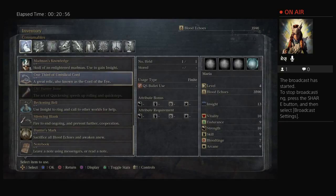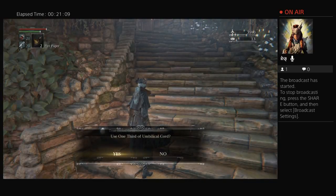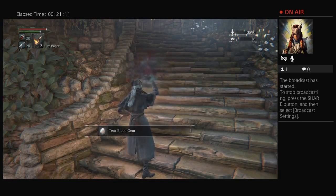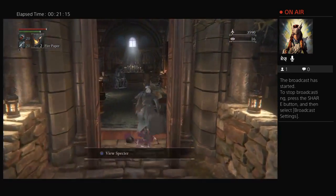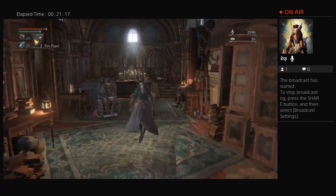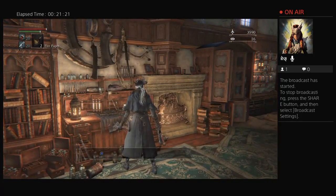I could probably spend an hour just trying to explain what this is and what it means to the overall story of Bloodborne, but I'm not going to go into that for now. I'm just going to use it with the understanding that it will allow me to basically access a hidden boss at the end of the game that normally you wouldn't have access to.